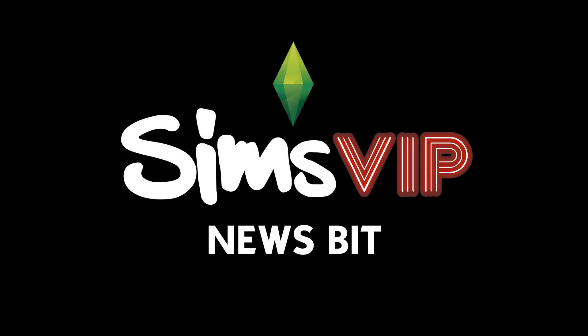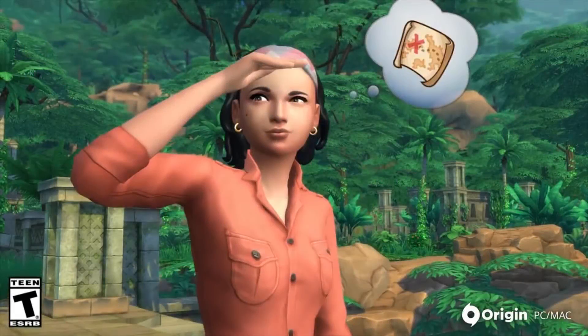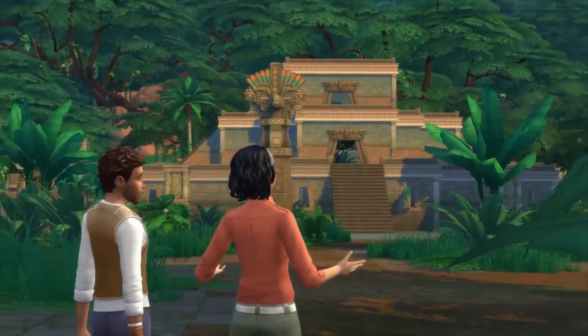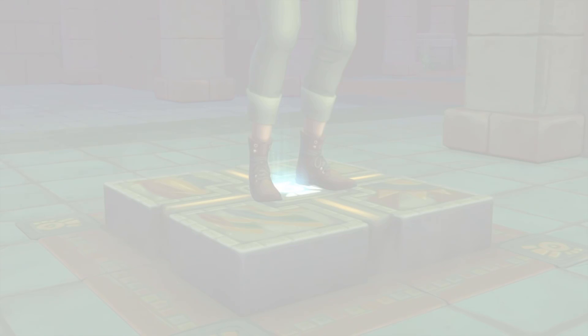Hey everyone, it's Alexis from Sims VIP. I hope you're all doing well. Welcome to another Sims 4 News Bit video. Today we're talking about the Sims 4 Jungle Adventure Game Pack. For those who aren't familiar with it, it's a new adventure type game pack that the Sims team teased back in January. Today they officially announced this game with a new trailer, screenshots, and other information. The game is going to be released on February 27th, 2018. So let's check out all the news for the day.